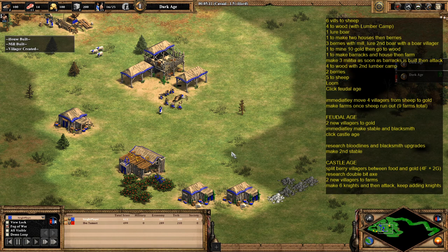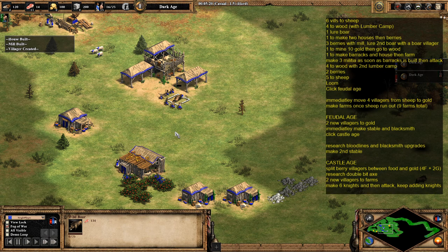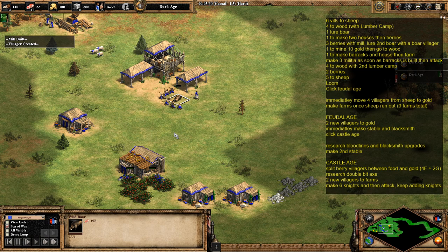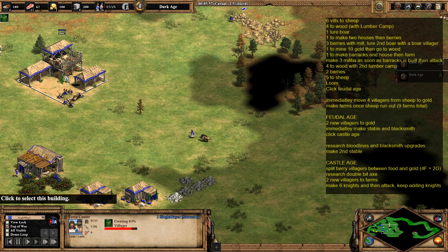Don't take the one who did the first lure because that one's weak and will probably die — just take one of the others. I've just gone past 115 food and it's coming down fairly quickly. I've probably left it a little too late. The next villager to come out is going to go collect 10 gold, come back to the town center, and then go to wood. The villager after that is going to make a barracks and a house, then go back to the town center and make a farm.